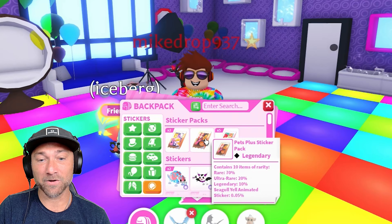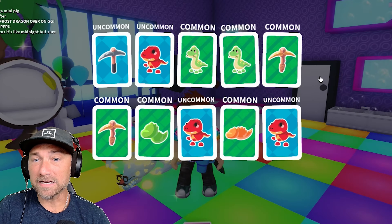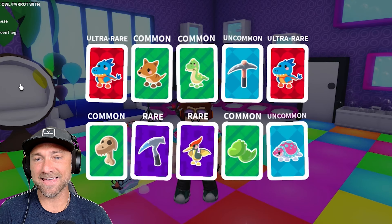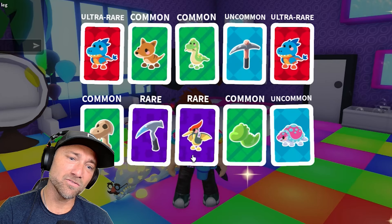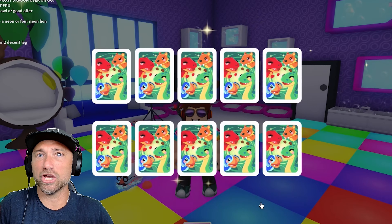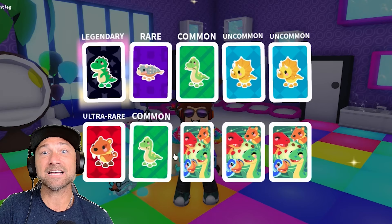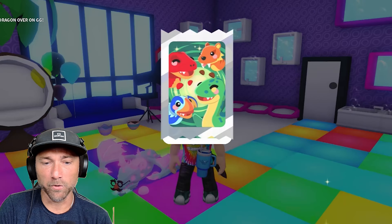Next up: Fossil premium and the Pets Plus sticker pack — excited for that one at 0.05%. Let's roll the fossil. Oh, that's what I get — horrible. Oh wait, I did need the pickaxe, not bad! It's all about filling the inventory. Ultra rares — okie dokie. Then: legendary, legendary! The T-Rex baby — that's actually a good roll, taking that to the house!